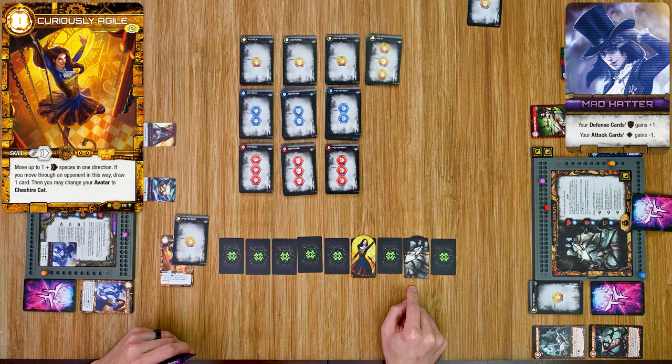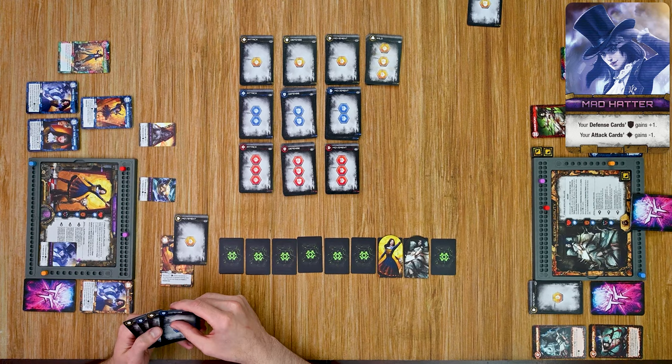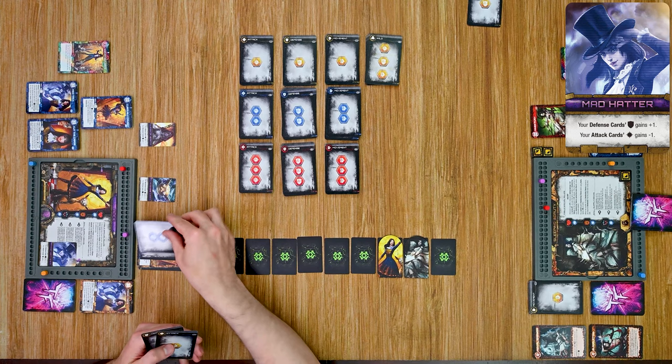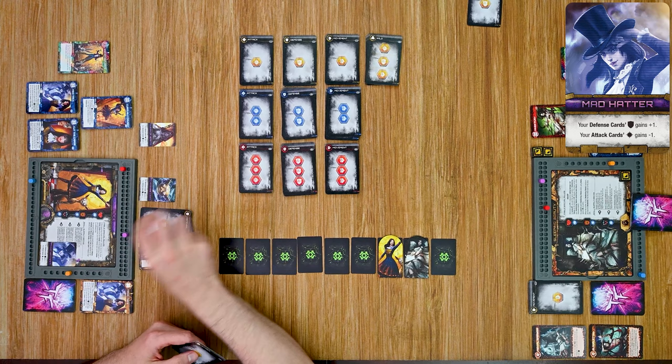If she had the Cheshire Cat she could have moved an additional space, but she doesn't want the penalty to defense cards given how many she has. She plays a level two defense card — that's four defense — gaining four power. She plays another defense card bringing her up to five total defense. Then she does a basic attack doing one damage, which drops Sleeping Beauty's defense by one. She has six power to spend, and purchases a movement card for three.